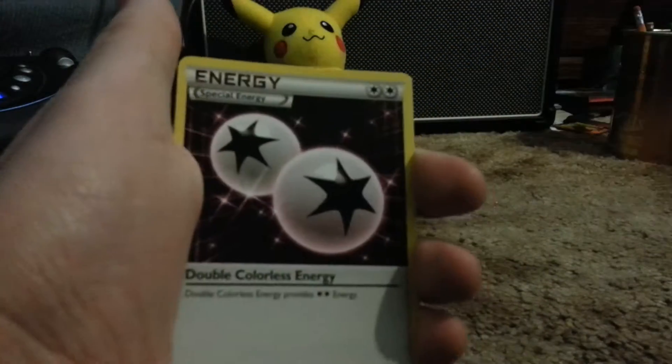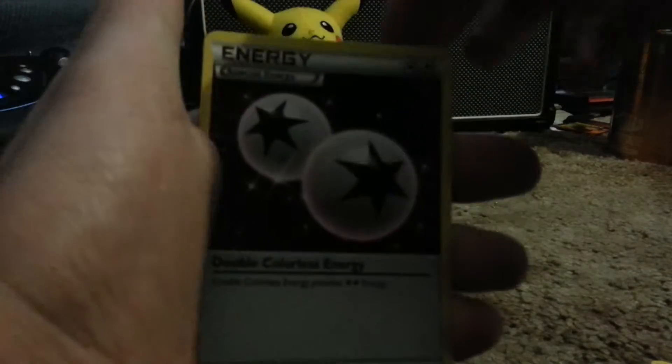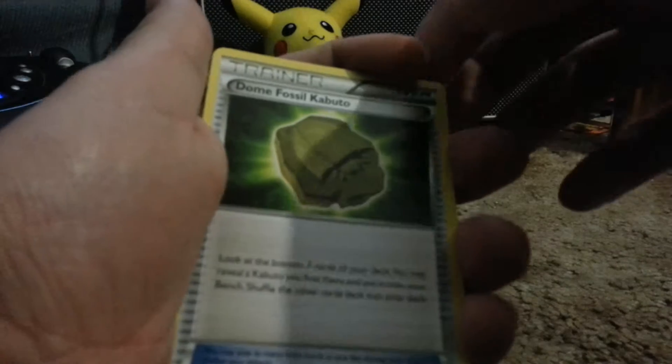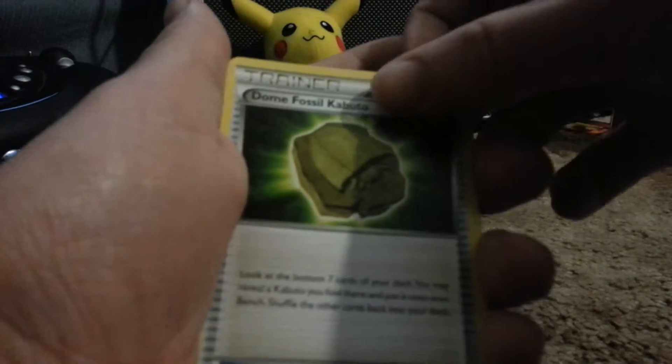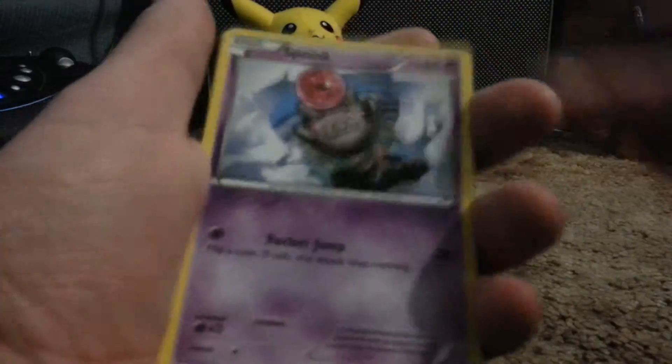Oh, I got some in the back too, that's awesome. Wait, that's weird. Double colorless energy. I did a weird pack trick — I saw what it was though. Doomfossil, Shuckle — oh jeez, I'm sorry people. Spoink and awesome.